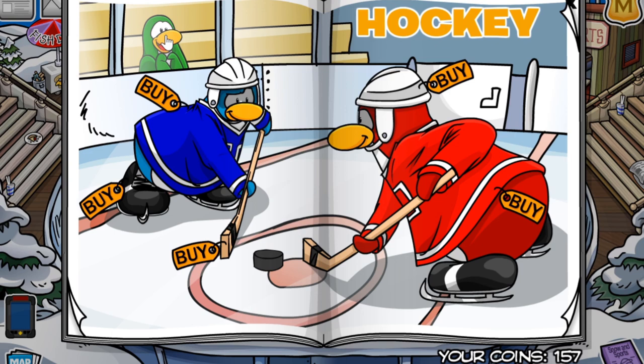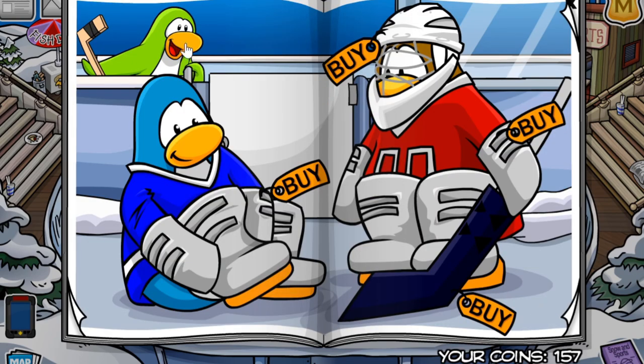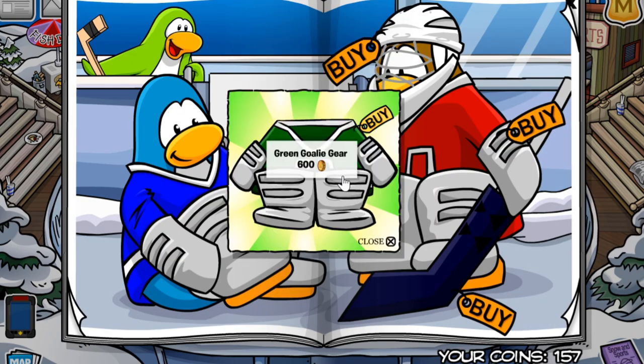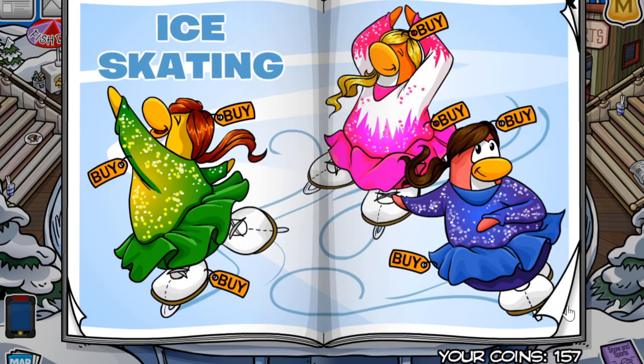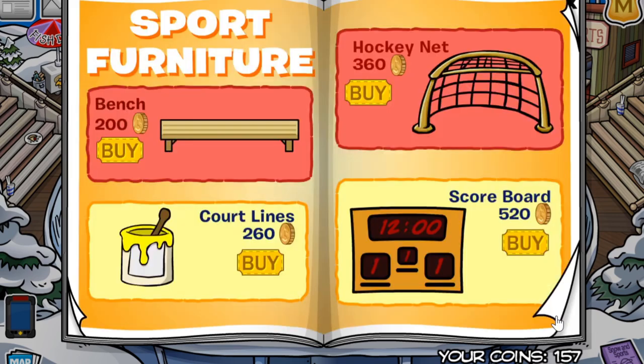There are actually a couple of secrets in these catalogs. If you click on the green penguin on the first page, you will get the green hockey jersey, and if you go to the green penguin on the next page, you will get the green goalie gear. If you press the ice, you will get the white pom-poms. I've tried searching on other pages multiple times but there's nothing else there — if there is something I missed, please leave it down in the comments.